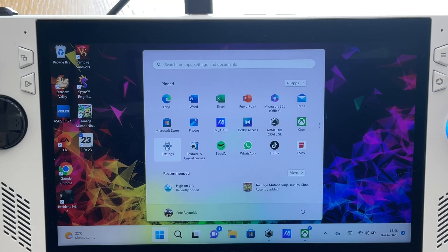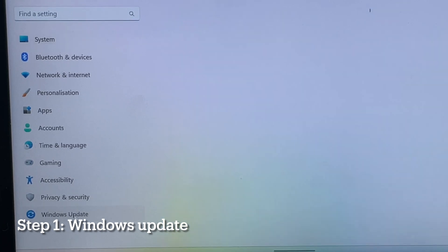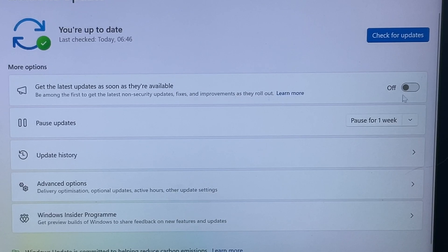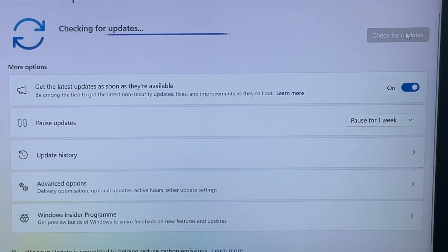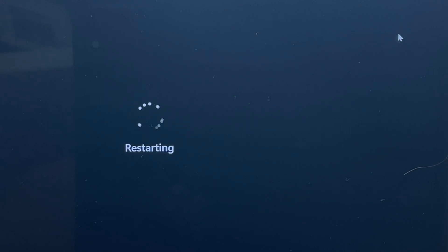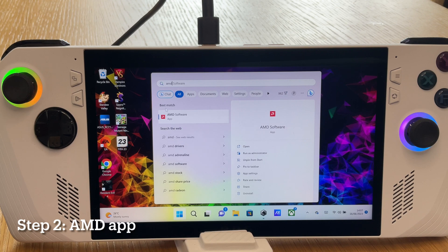Let's dive right in with step one and head straight over to the Windows Update settings. Keep pressing update many times in a row until there are absolutely no more possible Windows updates available. This may take quite a while and require quite a few restarts, so stick with it.